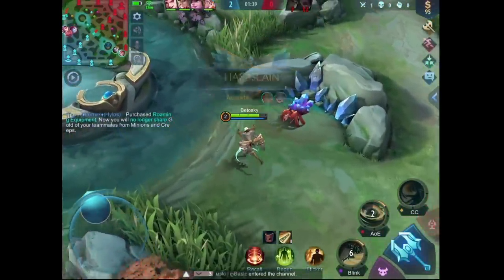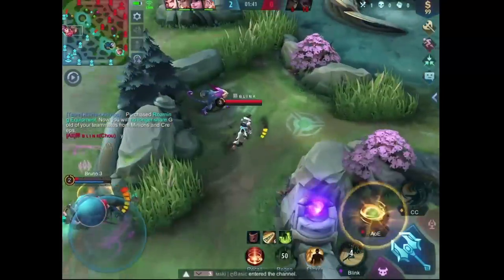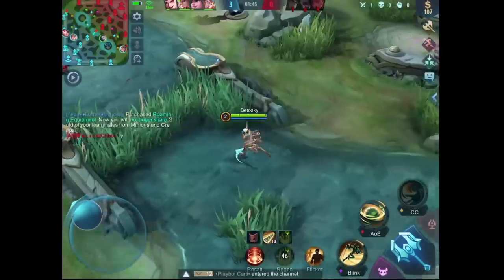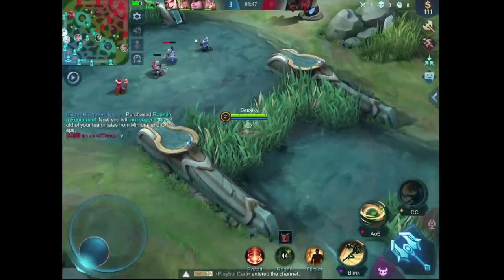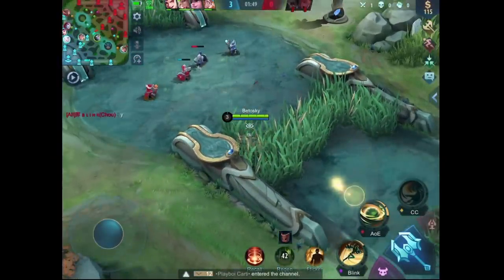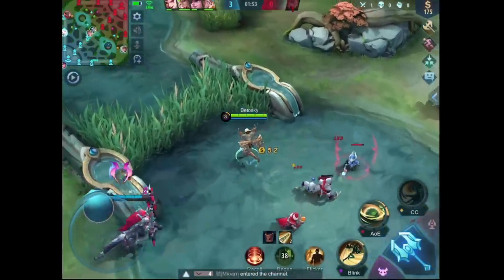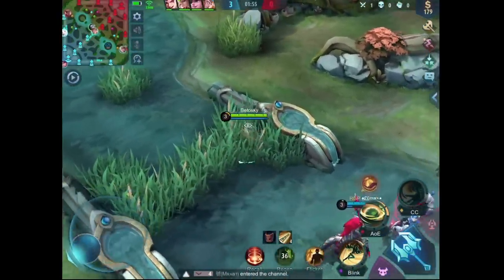Since their bottom laner is dead, that gives me the freedom to farm the middle lane. Nobody in my team is in the middle lane, so let's not waste all that farm and experience, because even tanks need the level and items. A weak tank cannot tank without items and levels. Remember, it's all about efficiency.